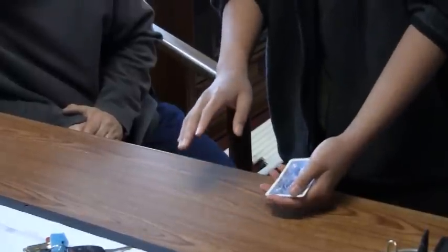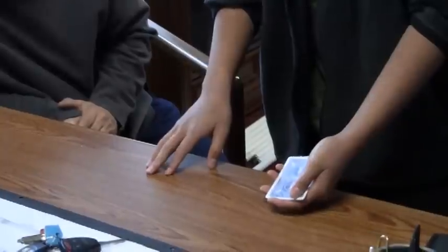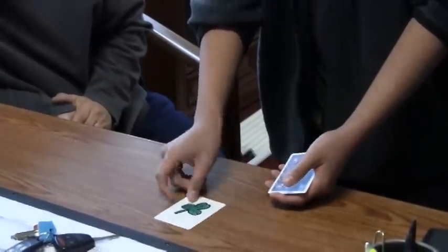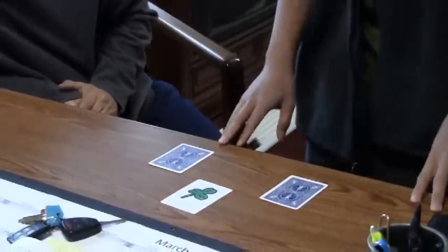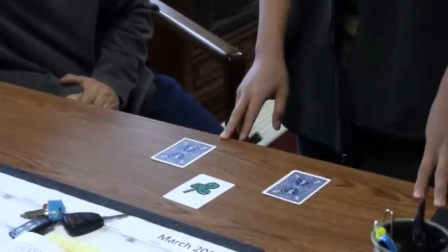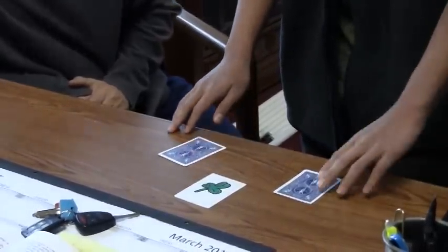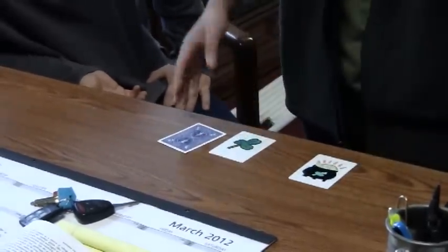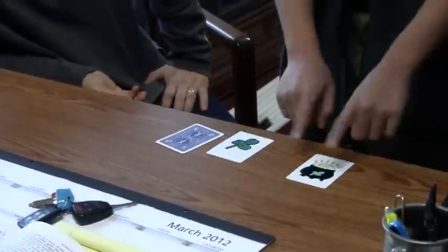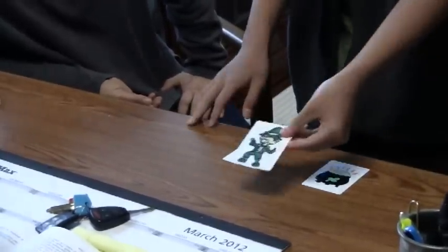But have you ever seen that the pot of gold can be found at either end of the rainbow? At one end of the rainbow. So, if this is the shamrock, which card do you think is the pot of gold? The one to my right? Well, actually, it's right here. And you know why this whole thing is very hard to find, why these things are very difficult to follow? Because the leprechaun is messing with this.